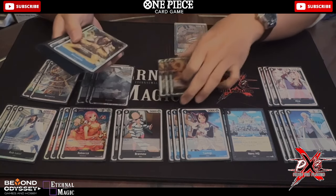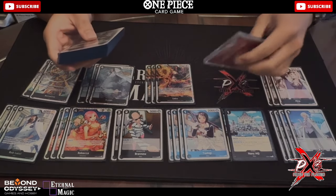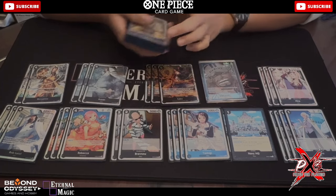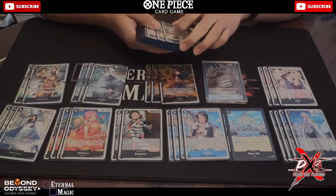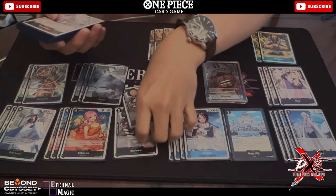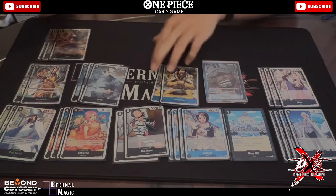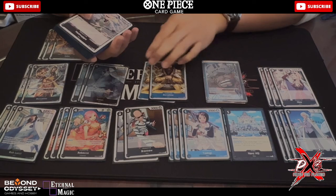Three Sabo — I kind of want to see it against Kata and similar matchups. When I'm attacking hard and going first, dropping on curve helps me draw into Moria in the very late game. Two Bossa is for Sakazuki mirror and also for yellow if I'm going first — just for the big body — and against Whitebeard as well, which I hit in my top cut.